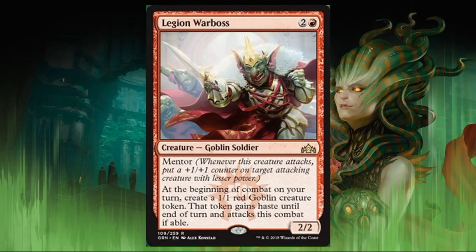Legion Warboss is a red and two Goblin Soldier rare, 2/2 with Mentor. Whenever this creature attacks, put a plus one, plus one counter on target attacking creature with lesser power. At the beginning of combat on your turn, create a 1/1 red Goblin creature token — that token gains haste until end of turn and attacks this combat if able. The token has to attack, so it might just be attacking into larger creatures. I like the idea, but it needs other cards to make it great. Outside of Standard, Goblin Rabblemaster is still a better card.